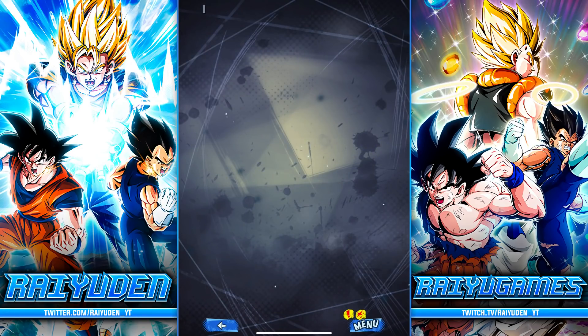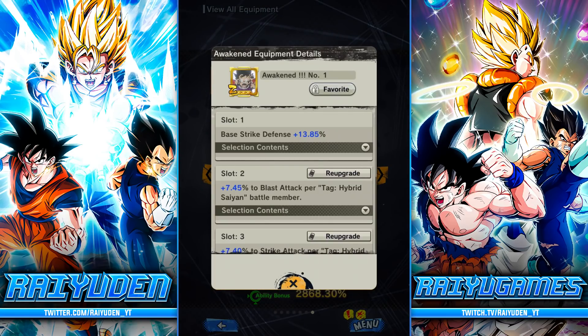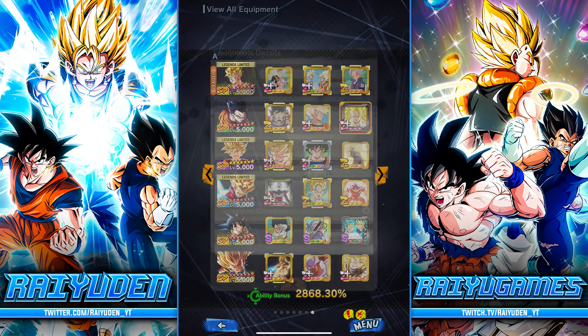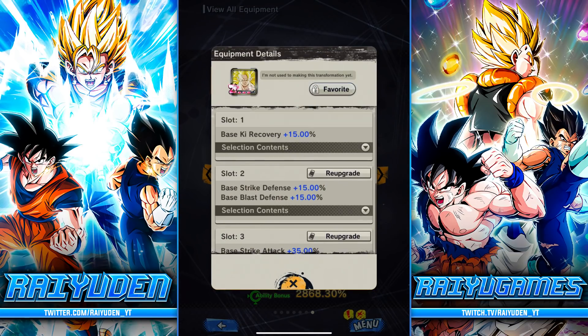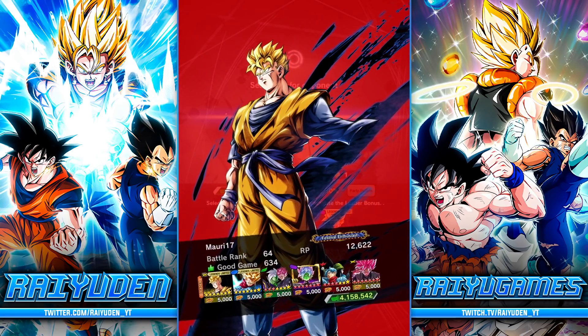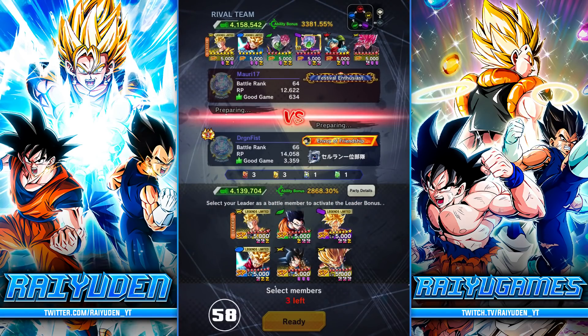Depending on the matchup, maybe we bring in that blue Trunks — we'll have to see. In terms of equipment for Gohan, I gave him the best hybrid Saiyan eclipse that I have. This is great for him right alongside this, because he's going to be fighting with at least one other Son family battle member. Tons of strike, tons of defense, ki recovery — all the stuff that he needs. Let's jump into some PvP.